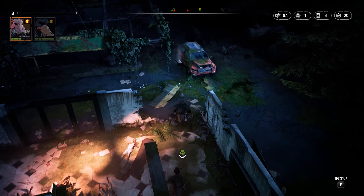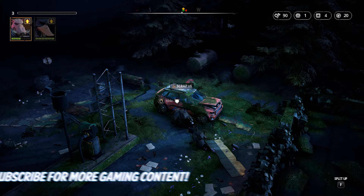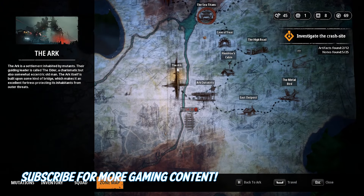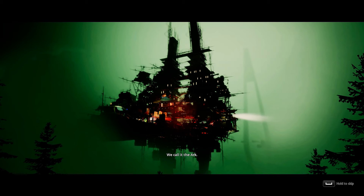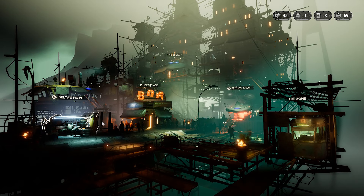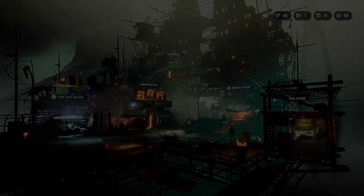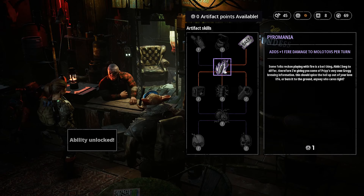Not everything is good though — there are some small camera issues here and there, nothing really annoying but they exist. You can fast travel, so you can go back to the Arc whenever you want. The Arc is basically a sort of city — a safe place where you can find stores to buy medkits, grenades, and all the stuff you'll need on your journey. You can also use the artifacts you find in the zone to unlock new skills.